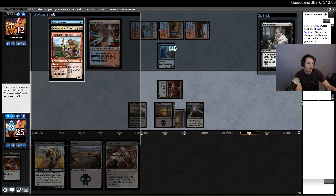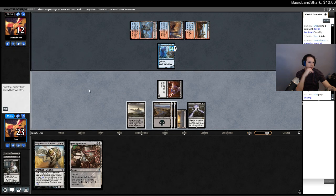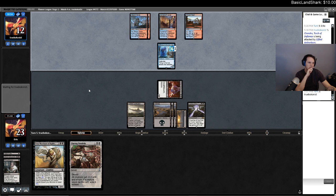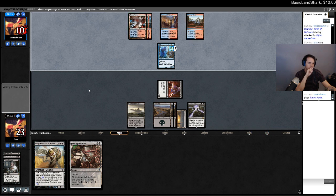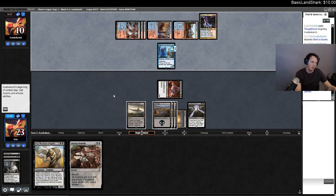Kaervek comes out. I don't think I really care about Kaervek. Chart a Course is just velocity. I'm gonna keep the Kaervek. Wait, why did I think they had four mana in play? I'm so stupid — I didn't think they could cast it this turn. Well, this is much worse, but it's okay.